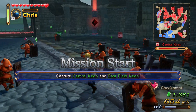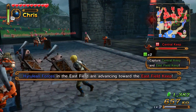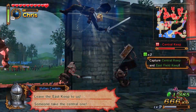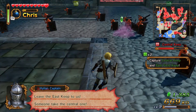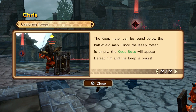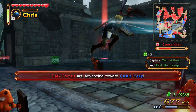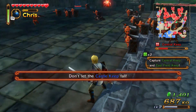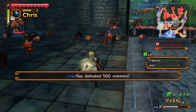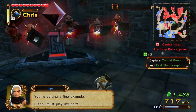To capture these keeps you've gotta destroy pretty much everyone in here. They'll keep respawning, but if you look at the right side of the screen, the central keep bar is going down like a health bar. When that drains, the keep boss appears and you gotta destroy the boss to get the keep. The point of grabbing a keep is to get control of it — so you'll start spawning your allies.